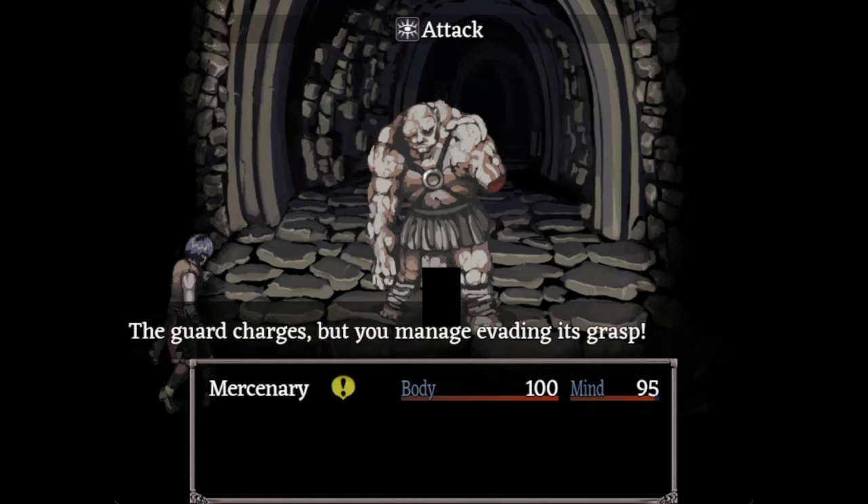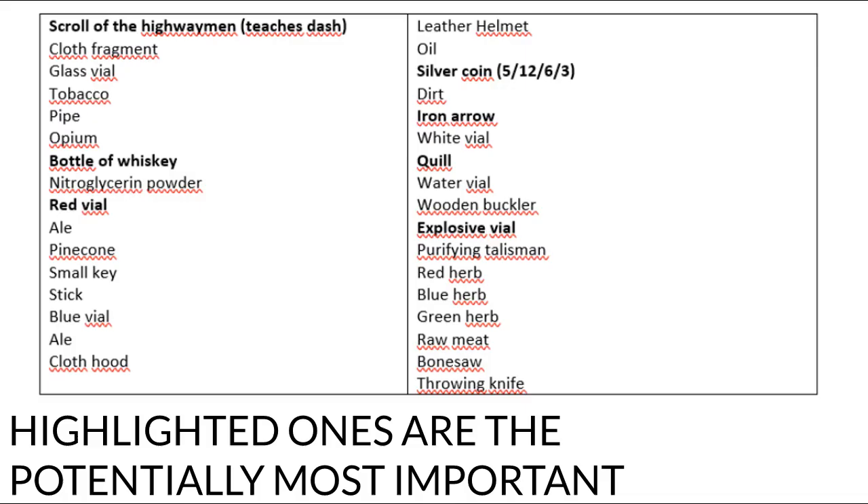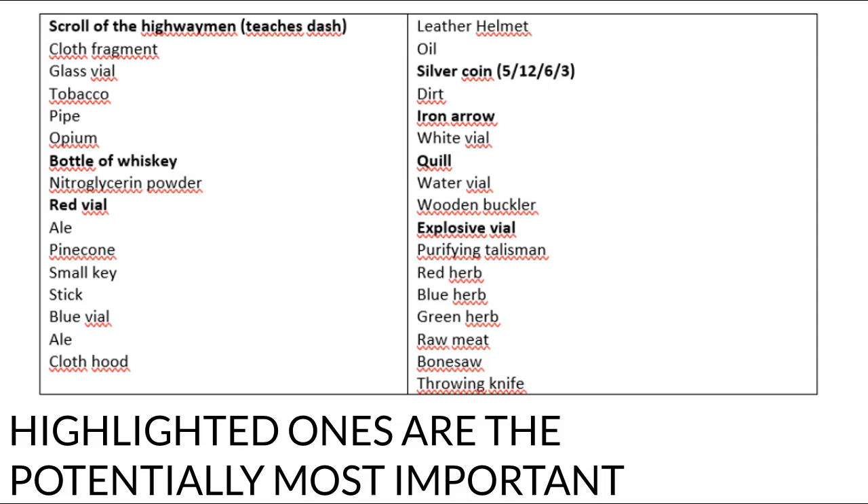I made a video explanation about how the guard works, if you're interested. But anyways, what can you get with the pinecon pig? Here is a list of all the things you can get. Most importantly, you can get food, you can get items that restore mind such as the ale, and you can get silver coins — and silver coins open other possibilities.